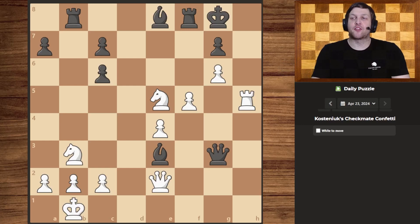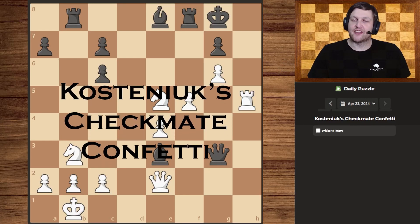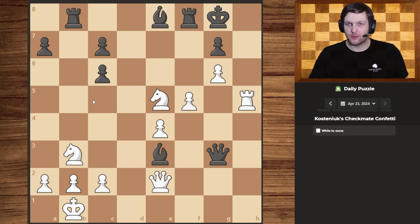Hello guys and welcome to today's daily puzzle — costa nukes checkmate confetti. Let's get right to it. Right off the bat, the king is under immediate threat of being checked, after which we can't really do anything. We could interpose, but the queen would simply take our queen. We could interpose once more, but they would simply take again, undercover from the bishop.